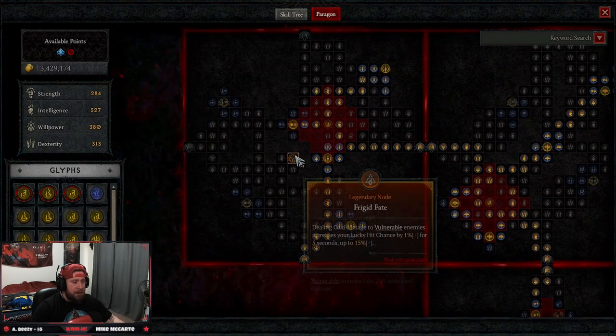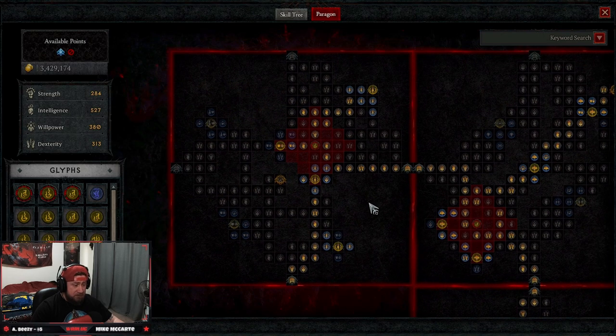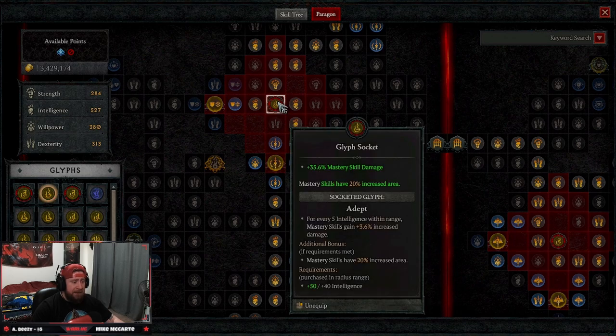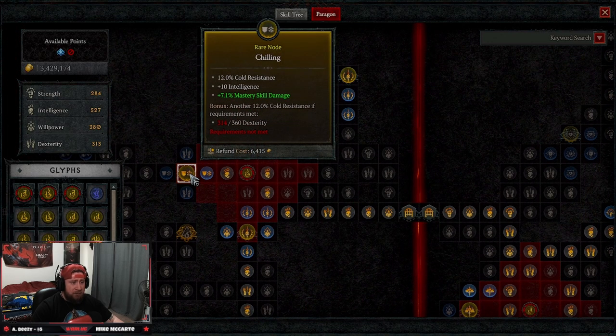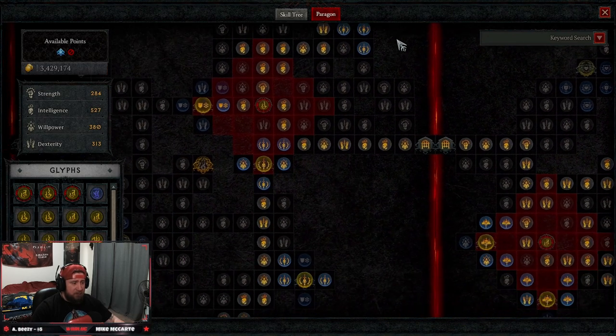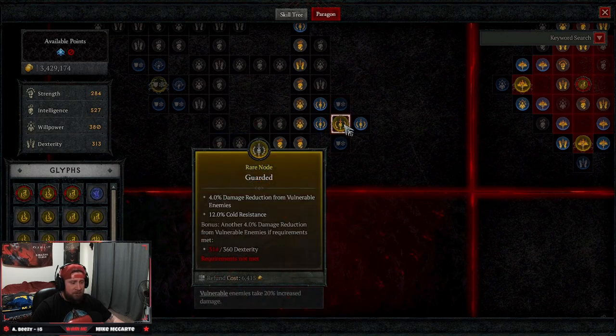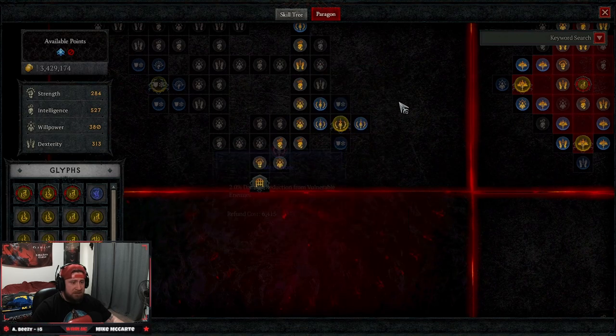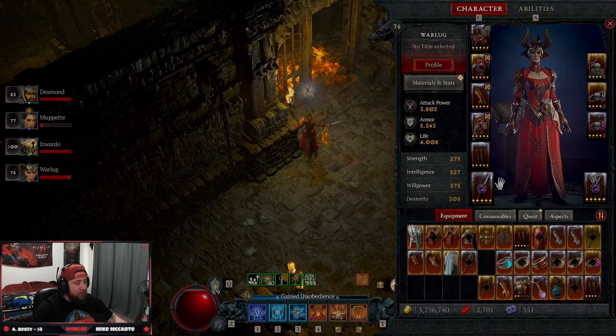On the third and final board, we're skipping Frigid Fate and going all the way up to grab Weakness for more vulnerable damage. Then Adept, which is huge — mastery skills have 20% increased area, and Firewall is a mastery skill. We're taking Chilling — you'll get the full bonus at level 100 — as well as Oppressive for more vulnerable damage. Then Guarded for damage reduction against vulnerable enemies, plus additional damage reduction, making us super tough.